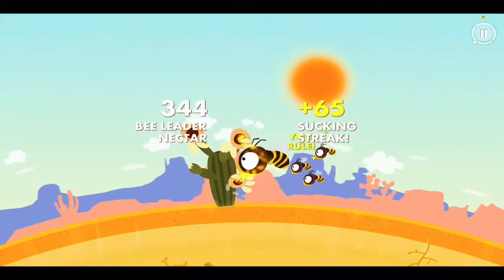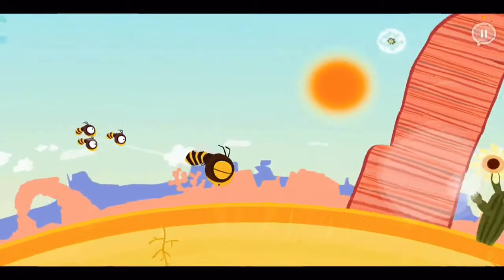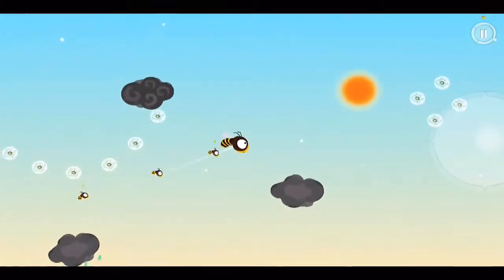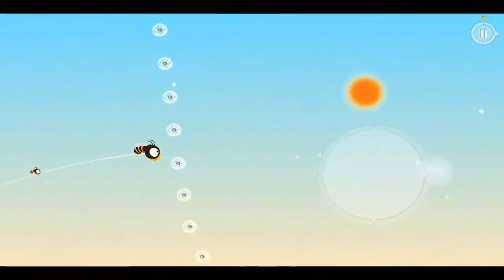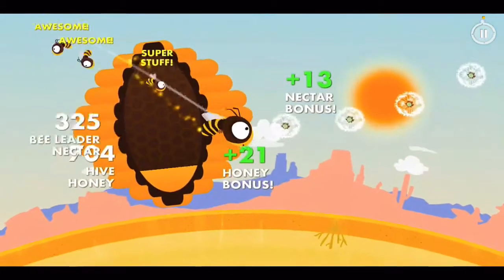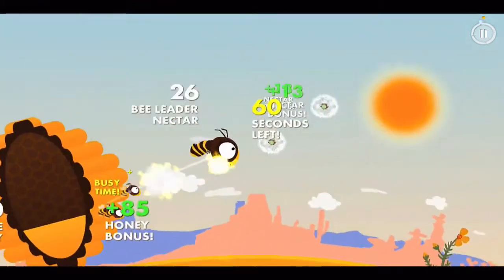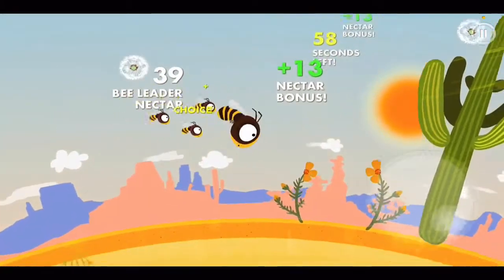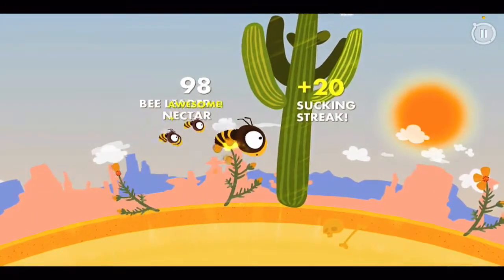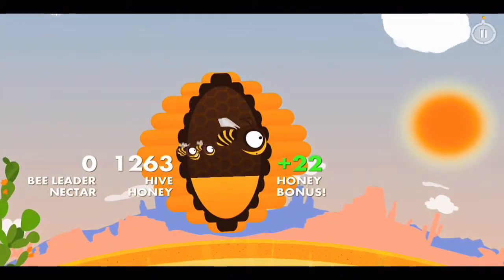Don't want to forget these flowers. Fly up here. Careful for that bird. Hit the storm cloud, but we've still got a nice following here as the bee leader. And we hit the hive. Keep going from here, collect more. Go right back into the hive — we get a bonus.